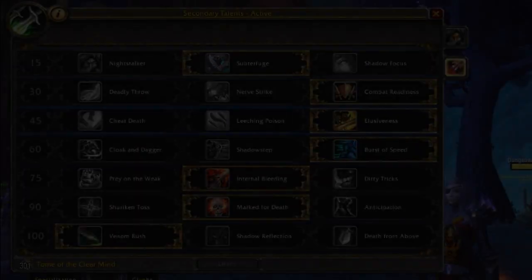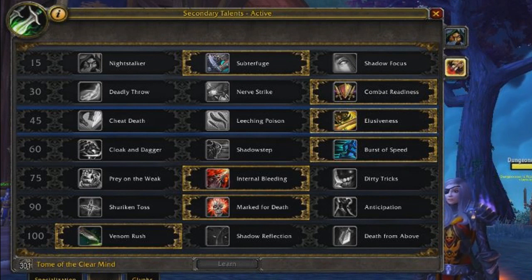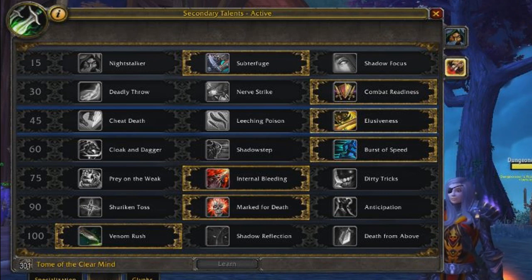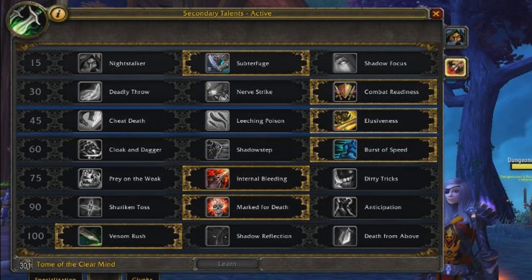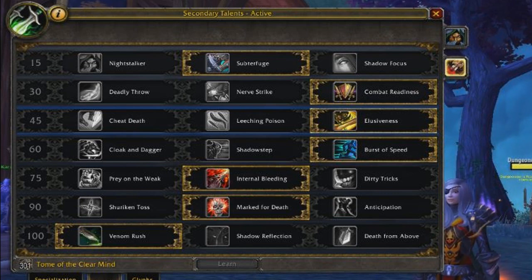Starting off with talent choices, the basic cookie cutter combat rogue setup is Subterfuge, Cloak and Dagger, Elusiveness, Burst of Speed, Internal Bleeding, Mark for Death, and Venom Rush. Some of these can be switched around depending on your playstyle. I see some rogues run with Shadow Focus and some run with Shadow Reflection, but most rogues at high rating don't run with Shadow Reflection because smart players know to kill it as soon as possible. Shadow Reflection also doesn't take on your trinket or the extra rogue damage buffs.